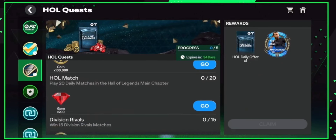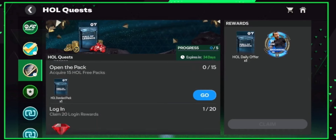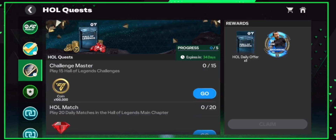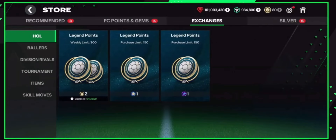We've also got Hall of Legends quests in the quest section that we can complete to get gems, coins, a Hall of Legends standard pack, a Hall of Legends daily offer, and a Mascherano card at the end.